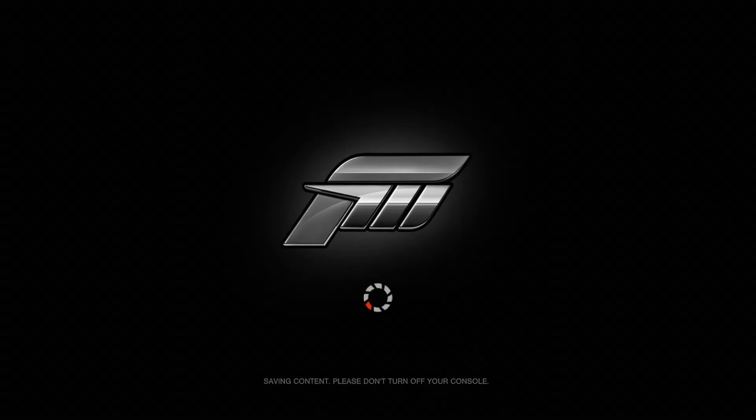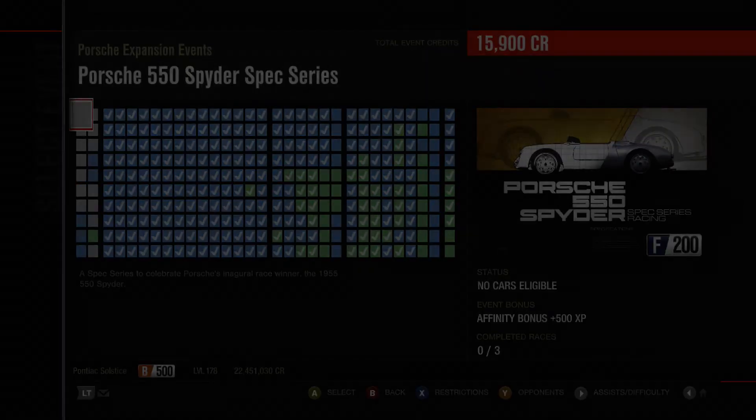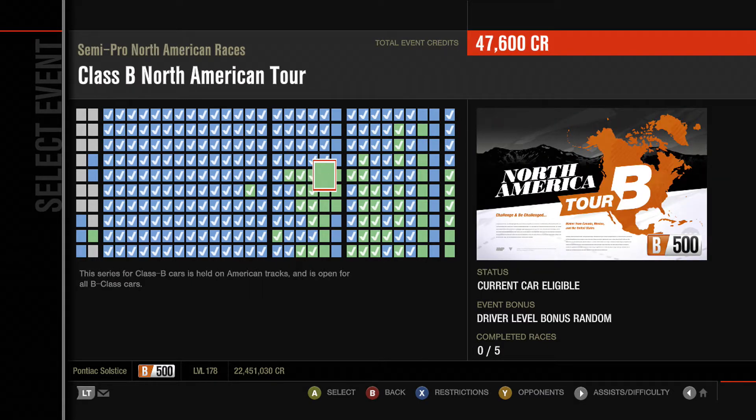Only tortilla, not with the beans and the rest of it. To be honest with you, I just have Doritos. I don't even do tortillas. Anyways, Class B North American Tour. This series for Class B cars is held on American tracks and is open to all B-class cars. Infinium longcourses first. We do need the dollar.